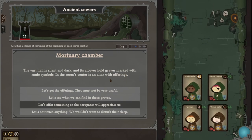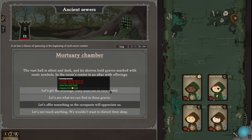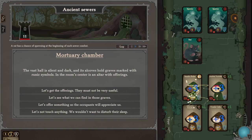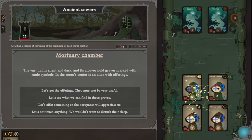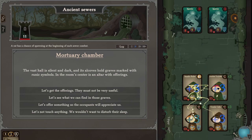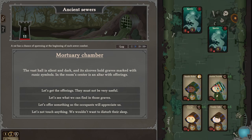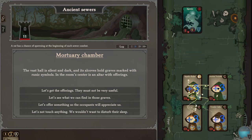The vast hall is silent and dark — in its alcoves hold graves marked with runic symbols. In the room's center is an altar with offerings. Let's get the offerings. Level 15, but we get 500 gold or even more. Let's play it a little bit safe — they have 17 armor, so this could go poorly. The rat's not a threat, but the specters on the other hand are a threat. Yeah, I took damage there and I don't appear to be getting through their armor. What happens if I die — do my people actually die? We got through their armor there. I think we got this, but I feel like this is probably the end of the line.